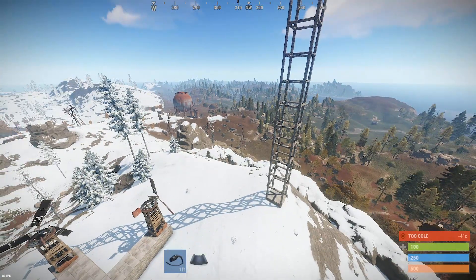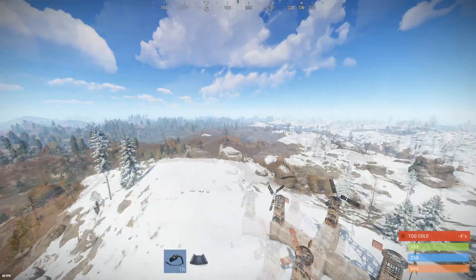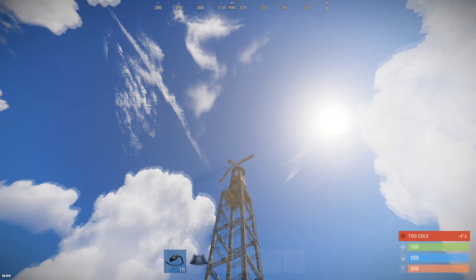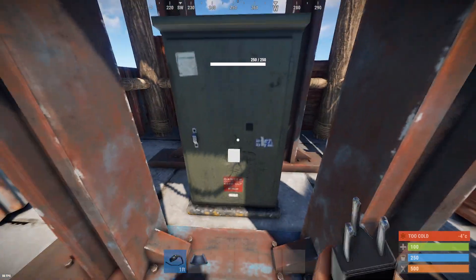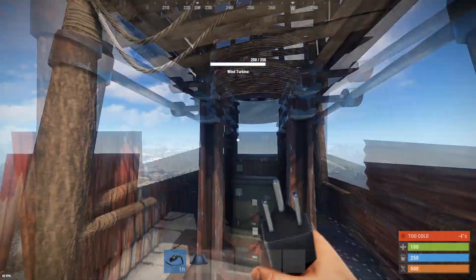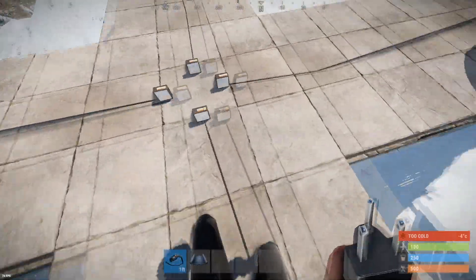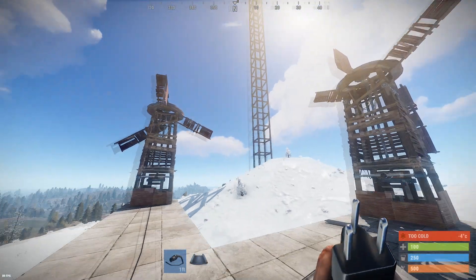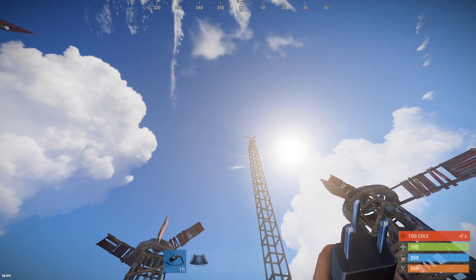Let's go take a look at this turbine on a maximum height tower — almost the maximum height map area; that mountain over there might be slightly taller, but this is about the tallest point on the map. Up here you'll see this thing is putting out 142, as opposed to about 75 to 80 at the surface. So we're getting roughly twice the power at maximum placement elevation compared to the surface up in the mountains.